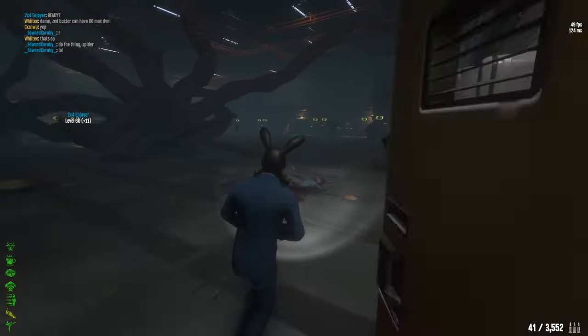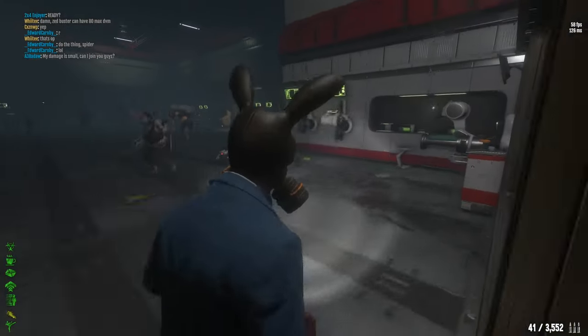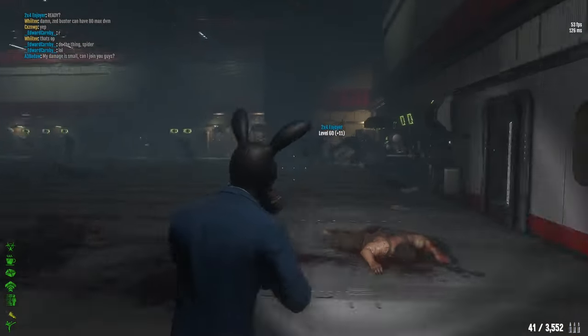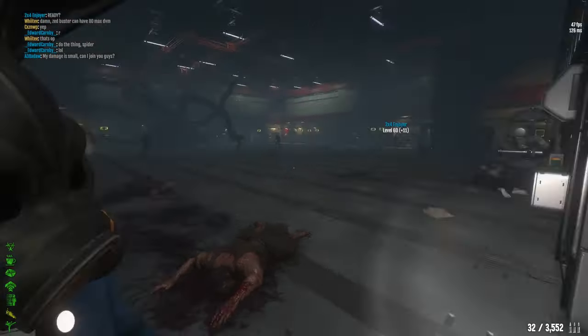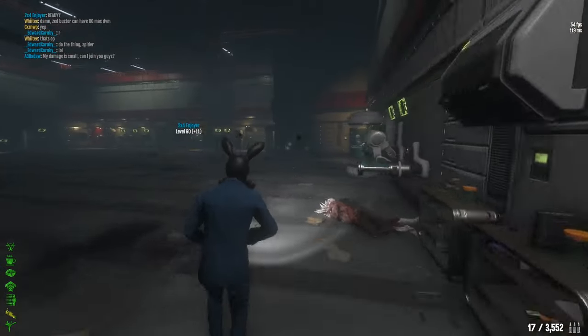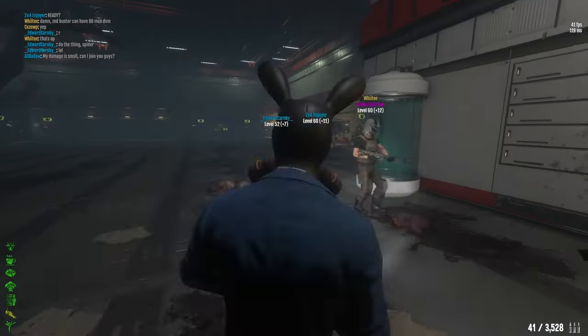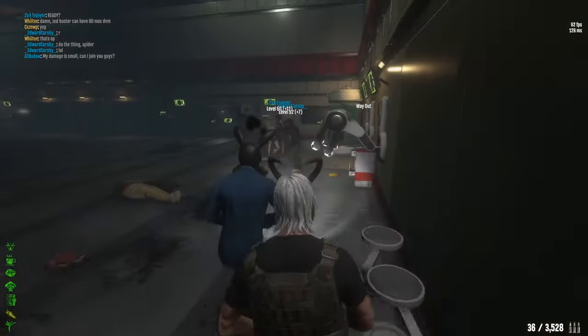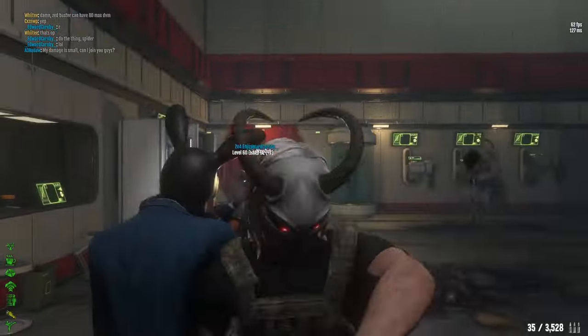We've finally come to the world boss Patient Zero fight. The most important mobility stat: 130 sprint speed will be more than enough — I found it to be a sweet spot with no difficulties. The higher the better, so if you can go above 130, that's awesome.